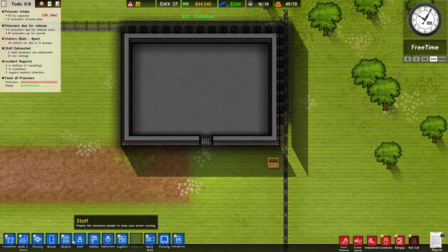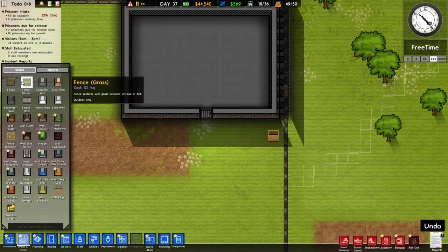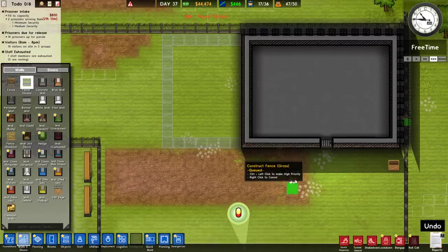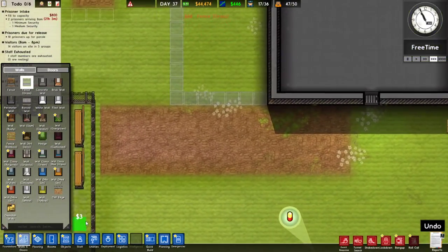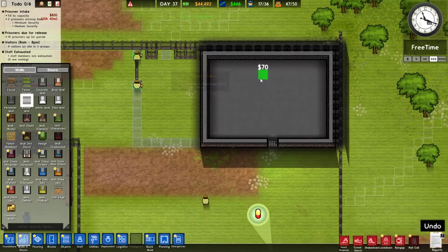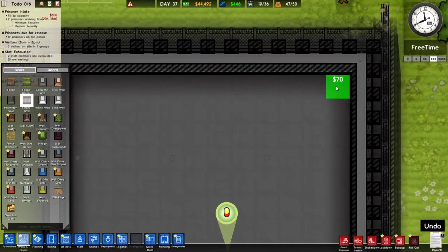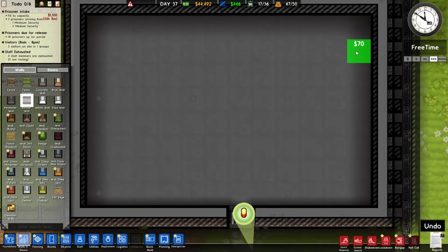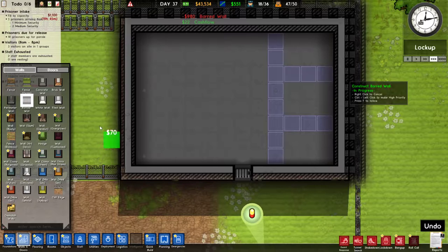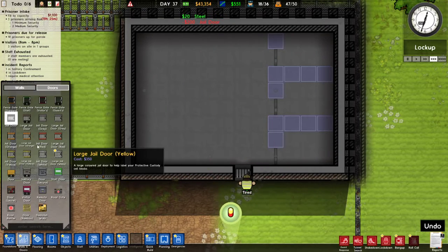All right, so over here we need to build - this is going to be our maximum security zone, so they're going to have their own little yard off to the side. What are they going to have? They are going to have barred walls. The maximum security - let's give them a little... I don't want there to be privacy, I don't want these maximum security prisoners doing stuff. So two by three cells, right? If I build this here and we build there and we build there, then we put in a jail door in each one, then we get our toilets in here.